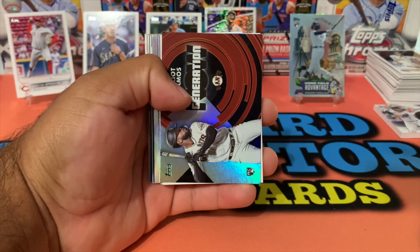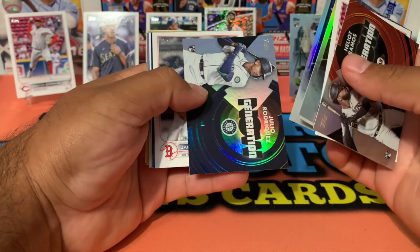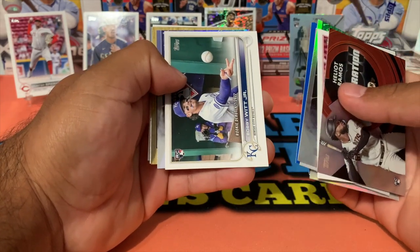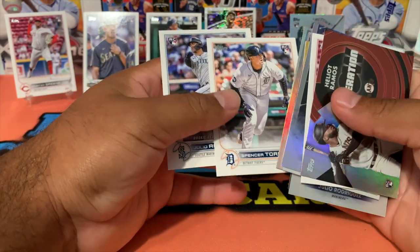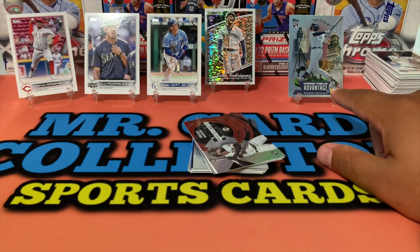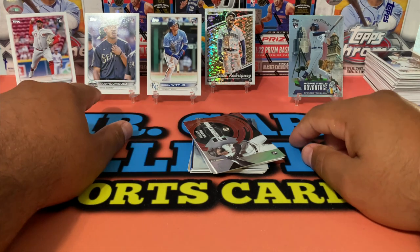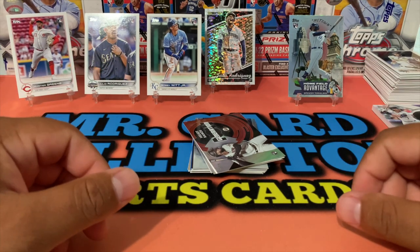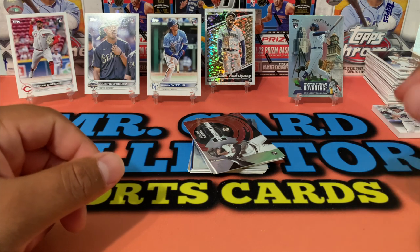So let's do the quick recap: Hunter Green — we managed to pull doubles of those. O'Neill Cruz, some holo Julio Rodriguez, another Julio Rodriguez Generation Now, royal blue, a lighter blue, Bobby Witt Rookie Debut, Spencer Torkelson, Jeremy Pena, 87 Rich Hill, Spencer Torkelson, Julio Rodriguez Rookie Debut, the Home Field Advantage of Spencer Torkelson, the Black Gold Rodriguez, a Bobby Witt base, another Rodriguez All-Star Game, and a Hunter Green. Like the video, comment down below — let us know what you think, are you going to pick up any blaster boxes or wait for the hangers? Subscribe to the channel if you want to see more, and I'll see you guys on the next one!